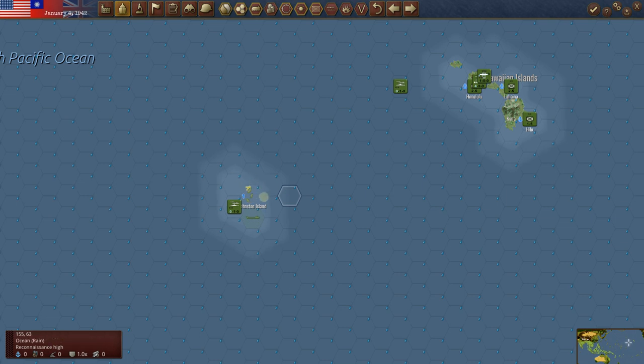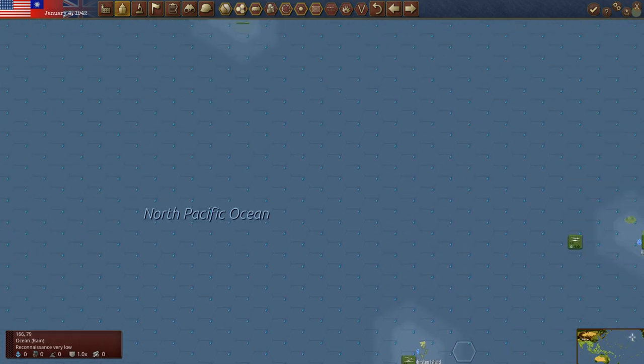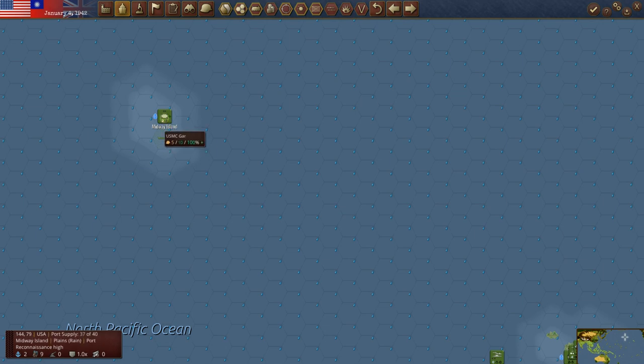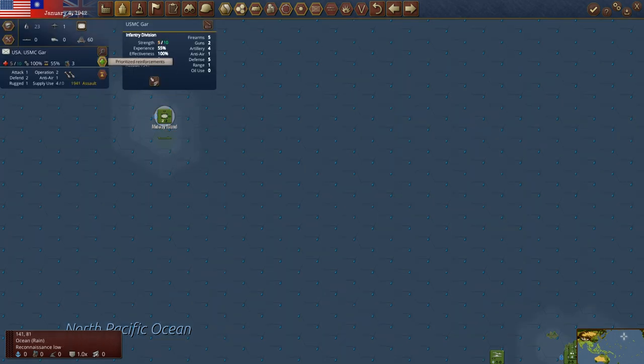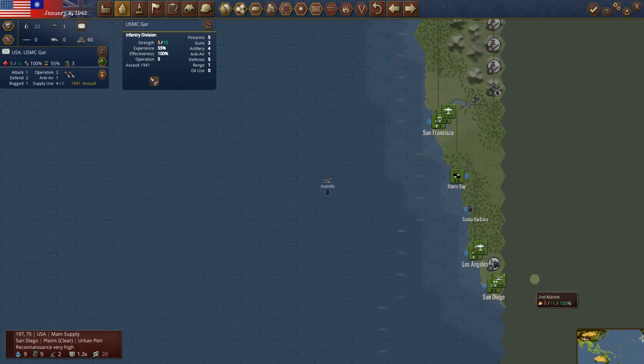Do we want to use any oil moving these out to protect against subs? I don't think we necessarily need to right now. We've got this one protecting Johnston Island. In every Pacific War game I play, I get so paranoid about losing Johnston Island — it's really the only halfway decent staging base the Japanese ever have to attack Pearl a second time. We've got it on priority repairs, up to a 5 of 10, so that should be a nice little fortress.